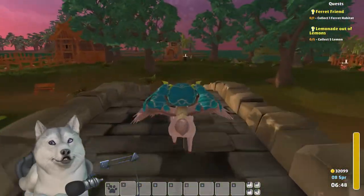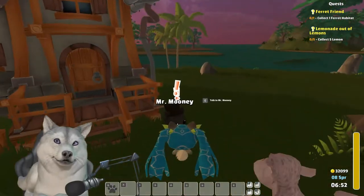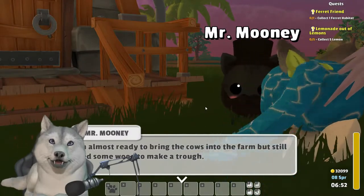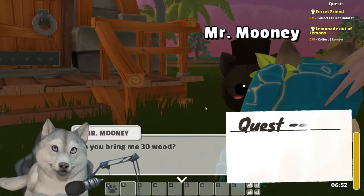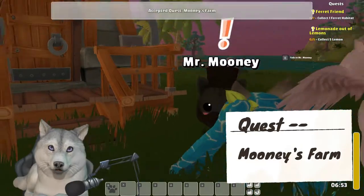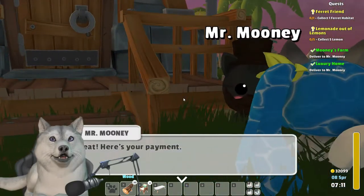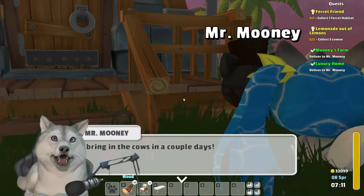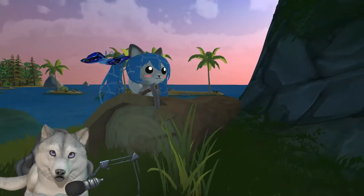Mooney will try his hardest to wear you out. We're into step four: starting construction on a barn by helping collect up 30 wood — just the basic log pieces that can be gathered on the ground or chopped from trees. The name of this quest is Mooney's Farm in the quest log for reference.